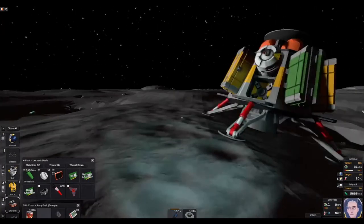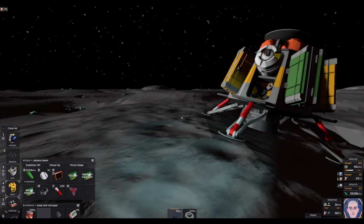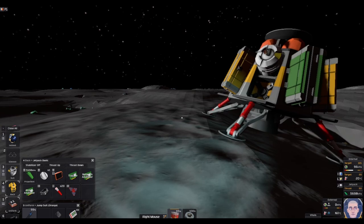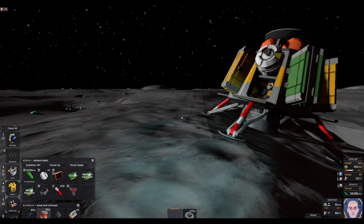We're going to start an easy save. On easy I can drink and eat through my helmet, but I'm going to play this as close to normal or stationary difficulty as possible. I'm just using easy mode to give me time to explain a few things.